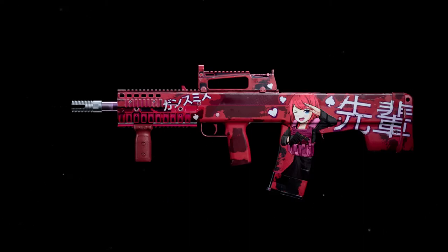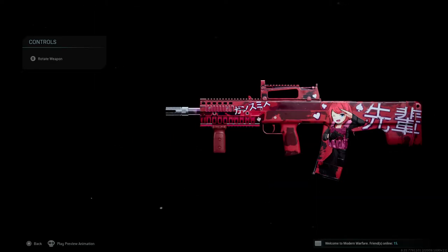I do not watch anime and I know nothing about it, so if I'm saying these terms incorrectly I apologize — feel free to correct me in the comments below. We got the chick with some floating hearts, some Japanese lettering, and it looks like the weapon has a reddish/pinkish type of camo — pretty cute I guess. I also believe this has got to be one of the most unique blueprints in Modern Warfare because realism plays a huge aspect in this game, and I don't think we have many soldiers in the real world running out in the field with anime girls on their weapons.